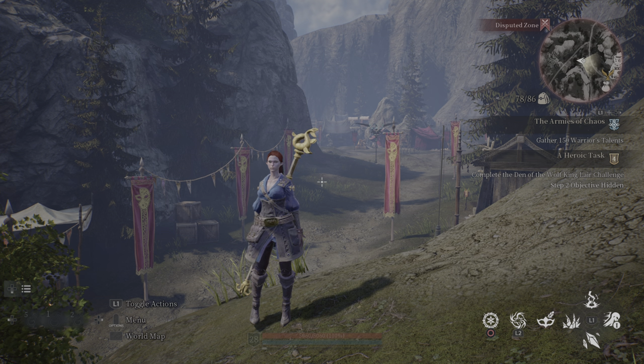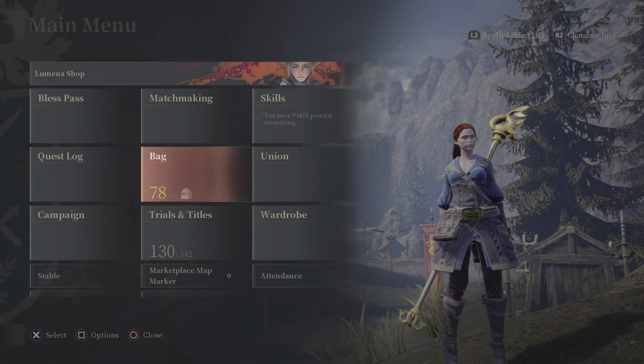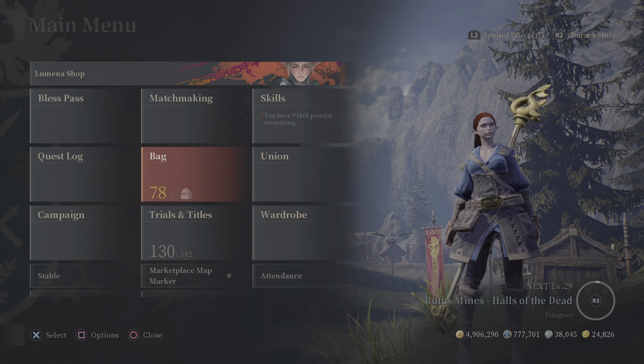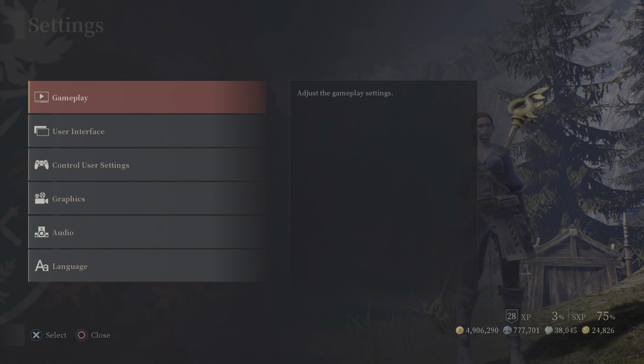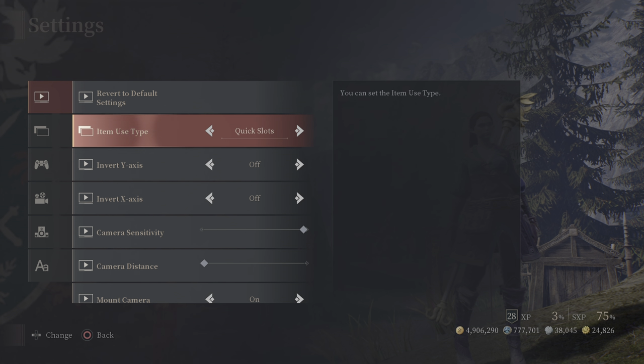Today we're going to go over settings for the game. To get to settings, press Start, and if you're on PlayStation you're going to press Square, then go to Settings. We're going to check out Gameplay. The first option is item use type — you have Quick Slots or you have the Ring Menu.